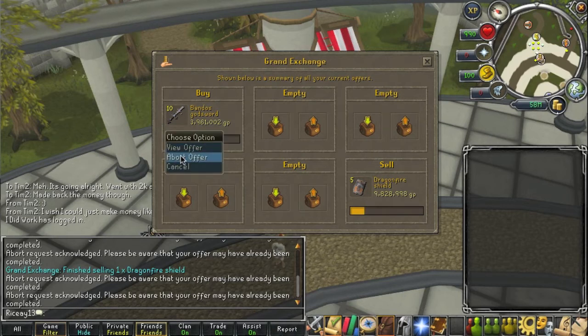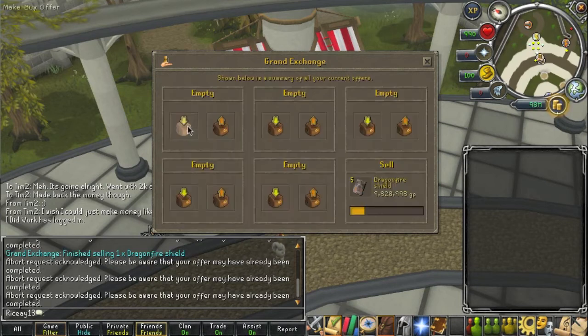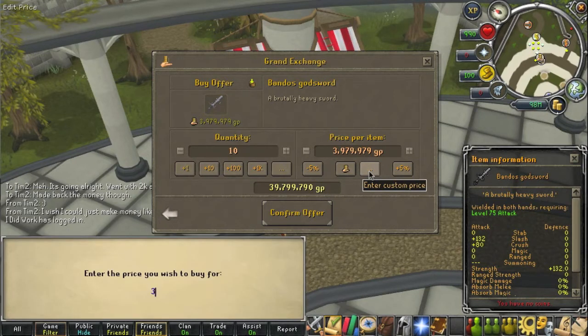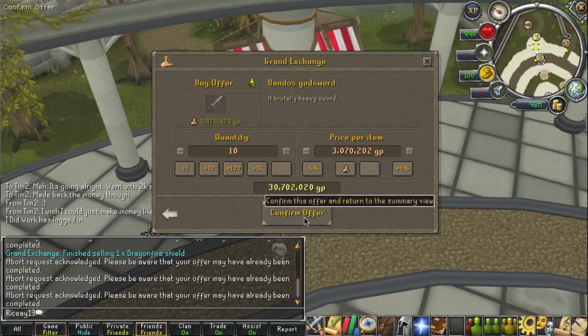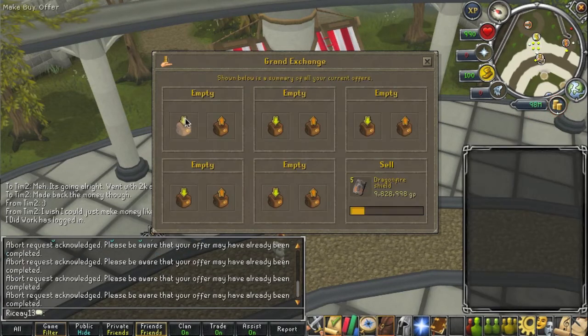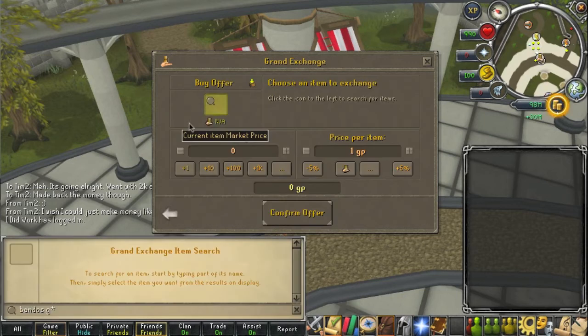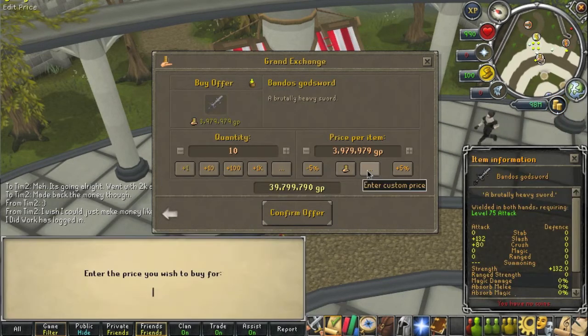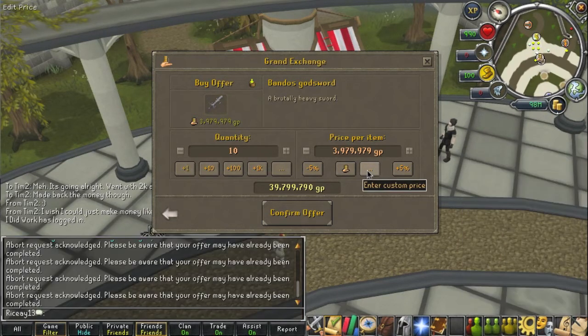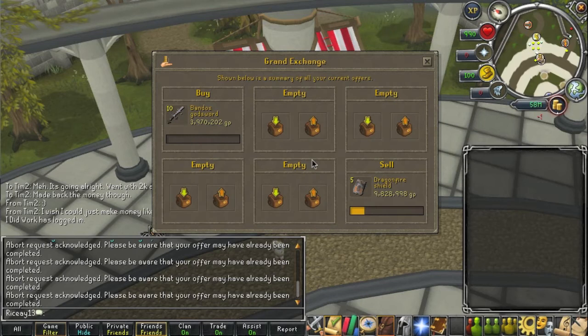These Bandos God Swords are still being annoying, so I'm going to abort the offer once again and re-bump them up another 10k to see if they'll start buying. You guys will find this happens a lot when you're trying to flip something — you find the price you think you're going to buy at but none will buy, and you just have to slowly increment them up until you start to get them. That's the best way I've figured out. So I'm putting them in for 3.97, which is 10k over, and hopefully they'll start to buy now.